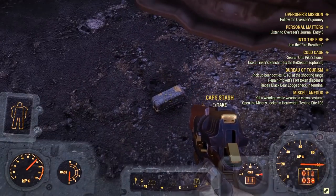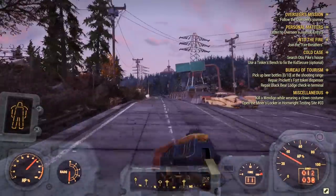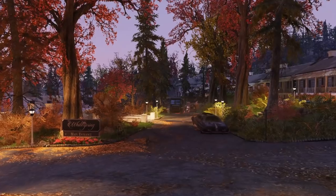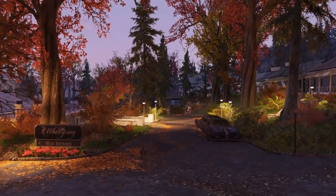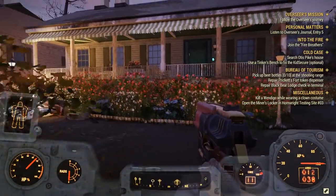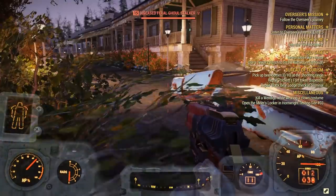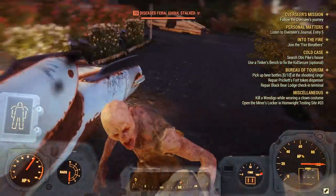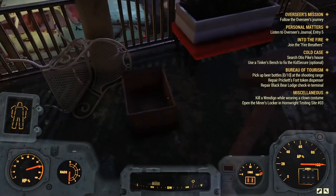After disabling the trap and surviving, head up north to the residential area of White Springs. Here you're going to find a bunch of different cap stashes. Right here on the map there's going to be a bunch of houses — the first stash is going to be right next to an overturned white chair on the front porch.